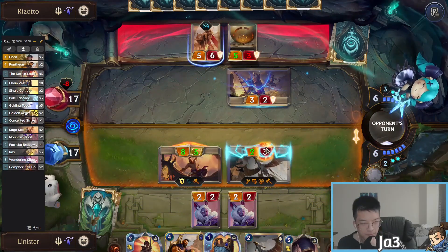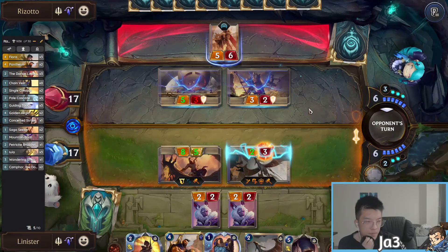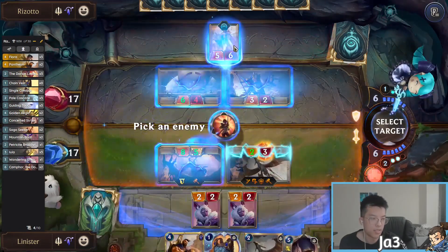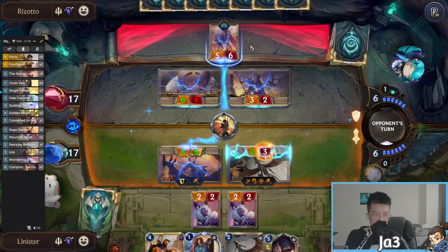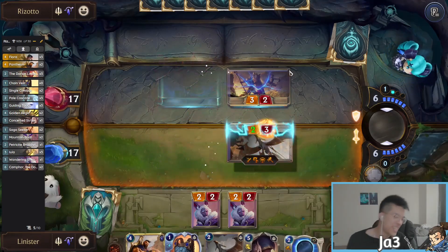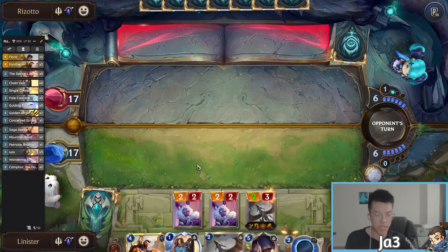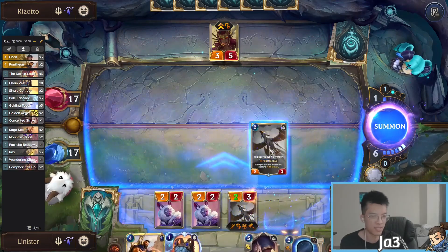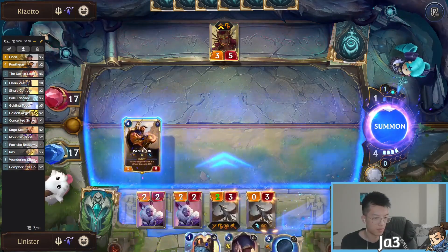Do this so you can't Daybreak to make this trade, and then we have Single Combat and Concerted Strike up. He pales — I can Single Combat this way. He blinks a Pale, and now he needs a second Pale Cascade otherwise he basically loses the game on the spot. What can he Daybreak in combat? Nothing. He needs a second Pale Cascade or he loses. The value! That's exactly why I went for that last-turn play — getting the gem, making sure the damage breakpoints were set — because he was representing Pale Cascade last turn. Now he doesn't Daybreak his Leona. And now we just have leveled Pantheon and Concerted Strike.